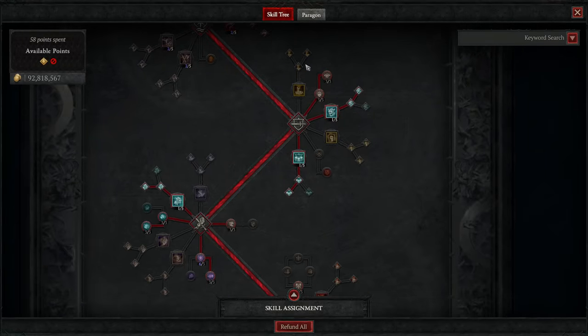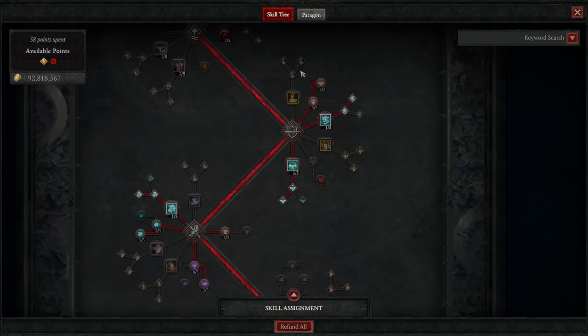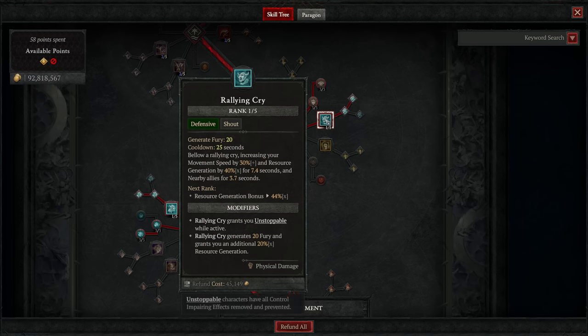Then we move on to our defensive skill node cluster. We're going to be taking our full suite of different shouts, as per usual with a Barbarian build, starting with Rallying Cry, its Enhancement, and Tactical Rallying Cry. Altogether, this gives us our resource generating shout, giving us a chunk of resource just on activation. It increases our resource generation by 60%, makes us unstoppable and thus immune to crowd control, and gives you a nice movement speed bonus on top of that.